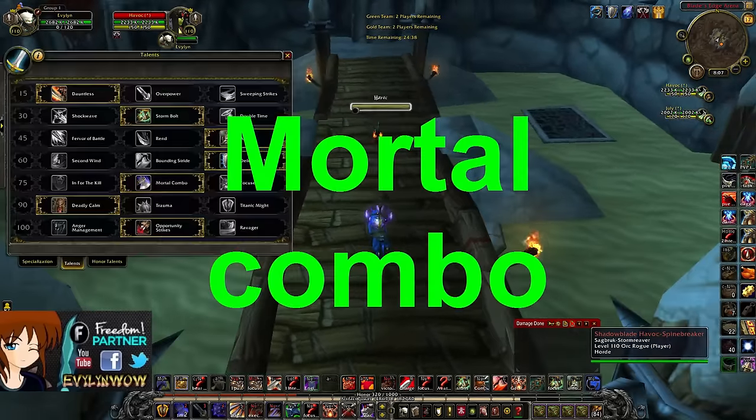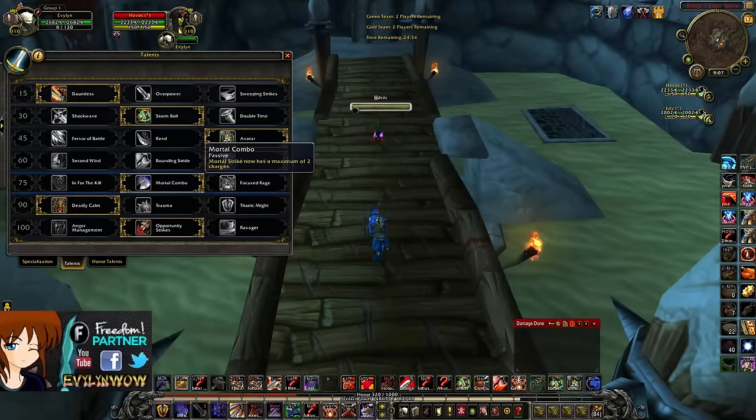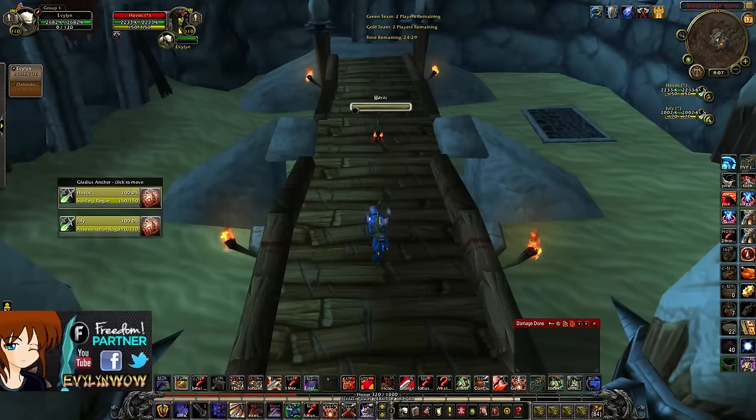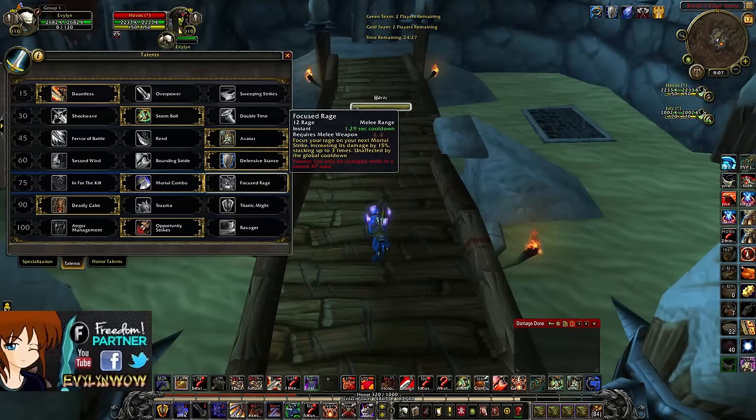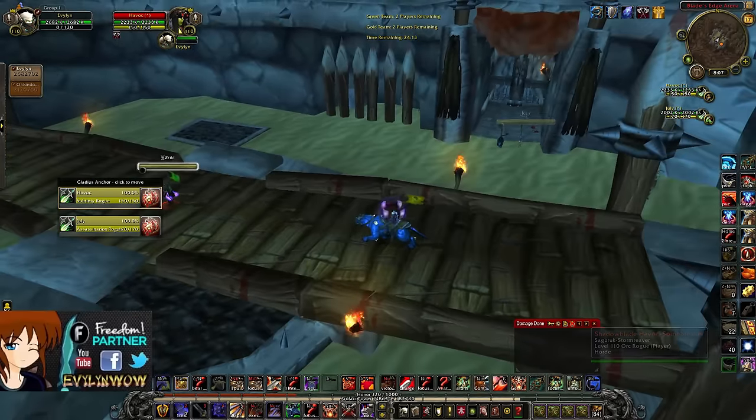We're here in the arena. I got three friends with me - Okie Dokey, Havoc, and July. I'm basically going to burst down Havoc using Focus Rage second and Mortal Combo first. I'll start with the Mortal Combo rotation, do a little bit of damage, burst him down, maybe do it twice, and then we'll do Focus Rage the second time twice to see which does more damage throughout the burst rotation. Big shout out and thank you to Havoc, July, and Okie for helping me make this video.